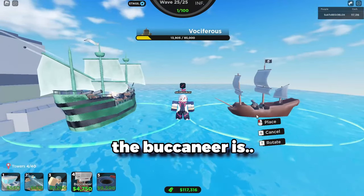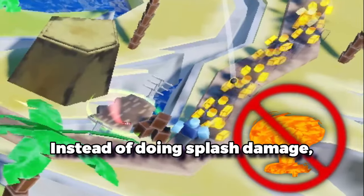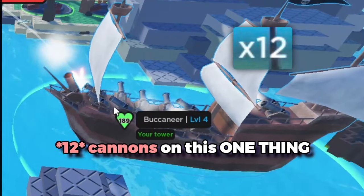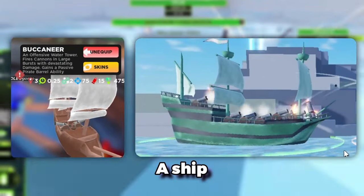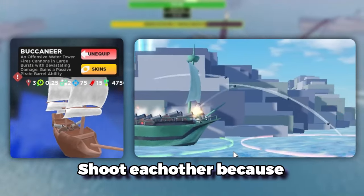Anyway, the Buccaneer is pretty much like a warship from Tide Prince X, except instead of doing splash damage it's single target. It really focuses more on the burst aspect, having literally like ten cannons on this one thing. They all do the same damage, but it's not the warship from TDX. But it is a ship — it does go on the water, and it basically has map range. But they can also shoot each other, because they're pirates.